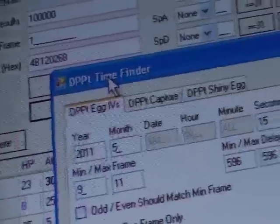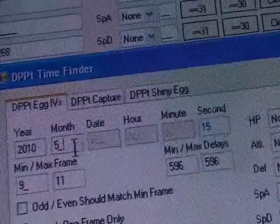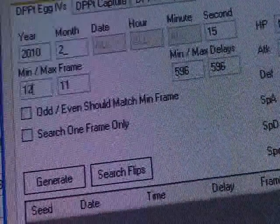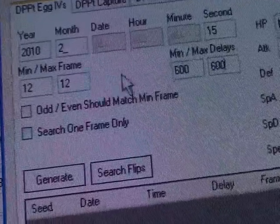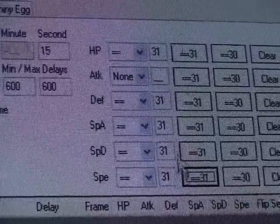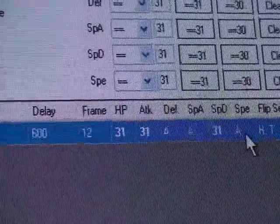You click the Diamond, Pearl, Platinum Time Finder. You input any year you want — I'm just going to use this year. You input that second that we calibrated during our calibration phase. You input the save frame you're in — hypothetically I'm on frame 12. And you input your delay that we found in calibration. I know mine is 600. Let's say we want our Chansey to be perfect in everything but Attack — we make those equal to 31. You can make these equal to whatever you want your Pokemon to have. Then click Generate.